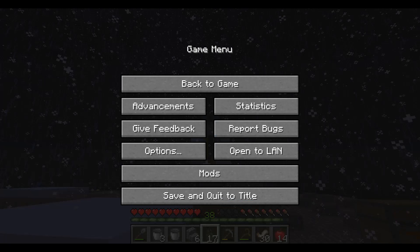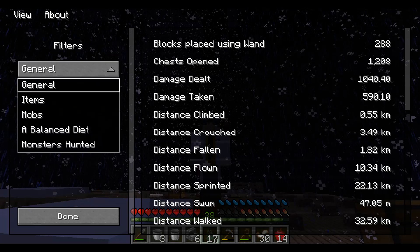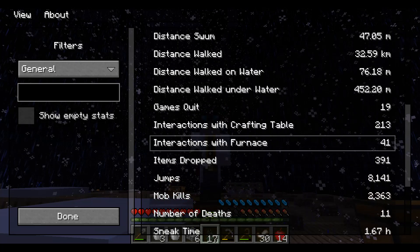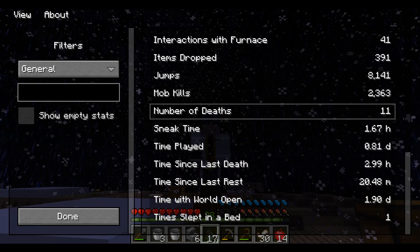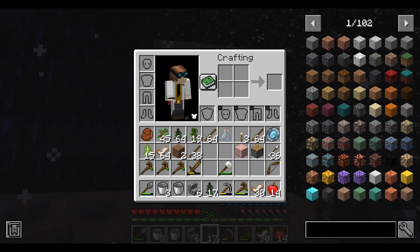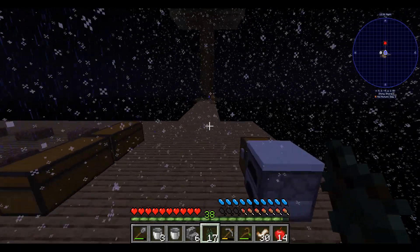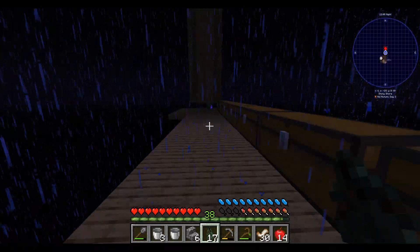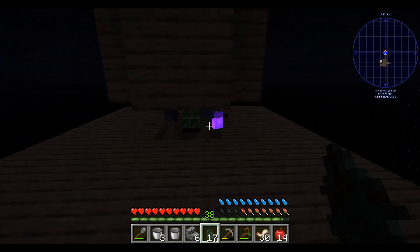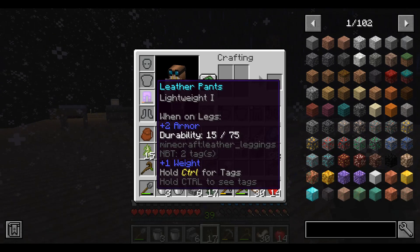One thing I can actually show you: if we go to Statistics, I've got a better statistics screen in Sky Factory V, so now you can see just about everything you've done. I have died 11 times. There are some things you don't need to know. But there's also the cosmetic armor slot right here, where you can hide stuff — put armor on and your skin will still be showing. I am wearing leather pants but they don't show on my skin.